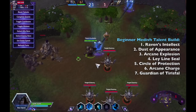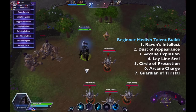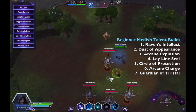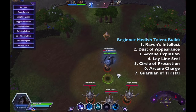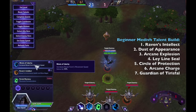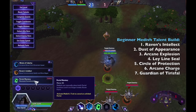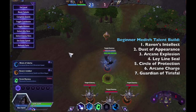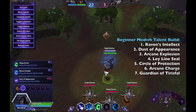Now let's talk about Medivh's talents. For beginner Medivhs, this is the build I highly recommend. At level one you will take Raven's Intellect. Winds of Celerity is very situational, Portal Mastery relies heavily on your team, and most beginner Medivh players can't make good use of Portal Mastery. So the go-to talent at level one is Raven's Intellect.